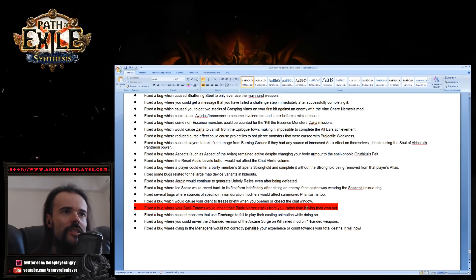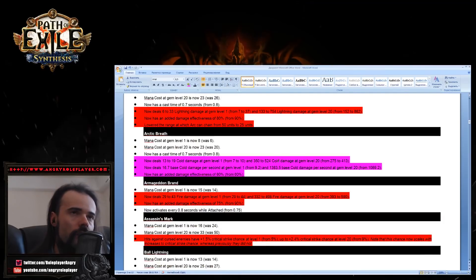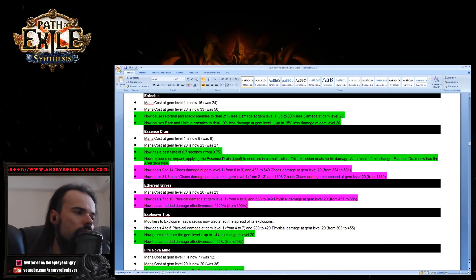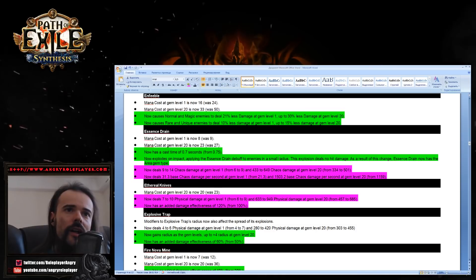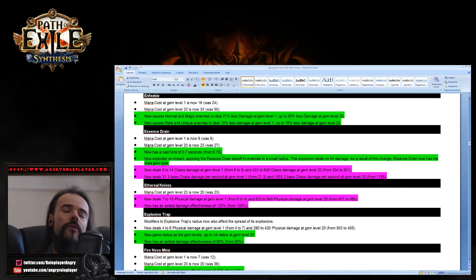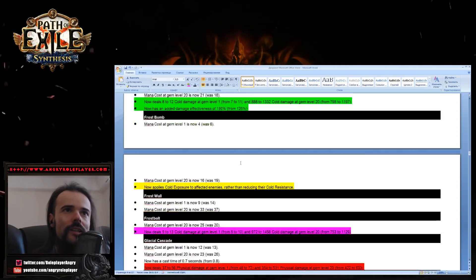There's also a bug fix where spell totems would inherit their Blade Vortex stacks from you rather than having their own set — I think this really destroys the Wulfhar's Blade Vortex totem build created a couple of months ago. Overall, if we go through all of this, some skills have been substantially buffed, and some strong things like Winter Orb, Storm Brand, and Blade Flurry have been substantially nerfed. There are more buffs than nerfs overall.